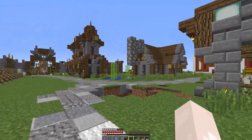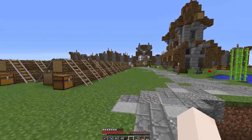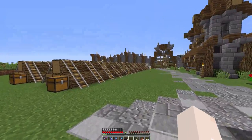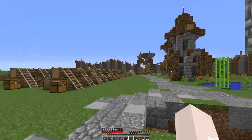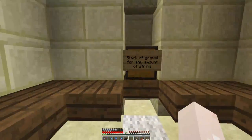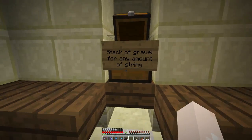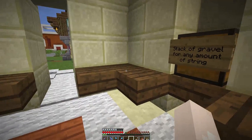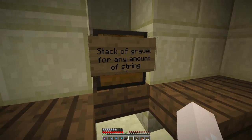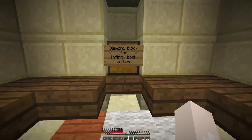I think this is the first shop that's actually got stuff in it. We've got Unholy's log thing there but you kind of have to place an order — I think he mentioned messaging him on Skype, but that's no fun. So we've got a stack of gravel for any amount of string. I've only got three stacks of gravel. I just need string — I don't care if it's one string for a stack or a stack of string for a stack of gravel, whichever works. This one's a diamond block for infinity book or bow.